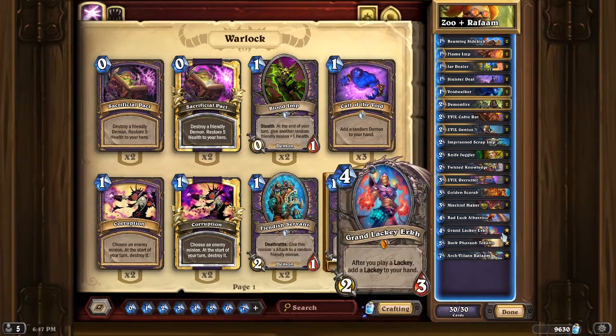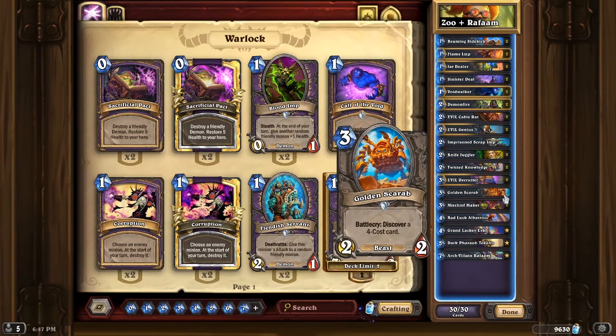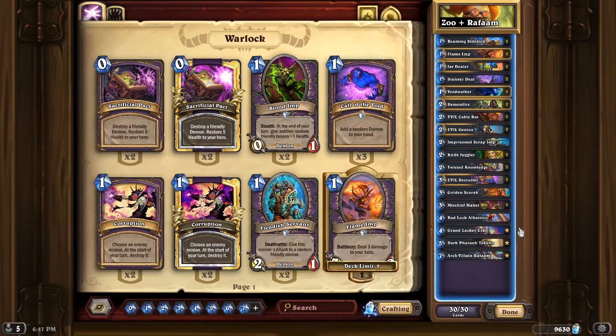Before I didn't have Grand Lackey Irks, but now I do, so I added that to the deck. I took out one of the Golden Scarabs, because the only reason I had that was to try and discover Grand Lackey. But now we have that, so that's all good.